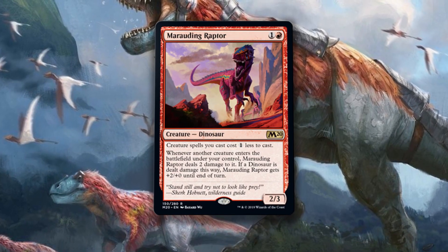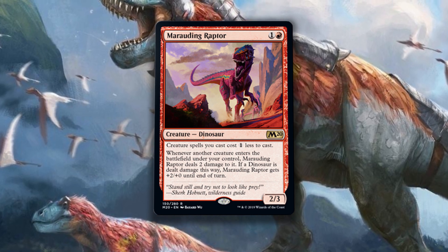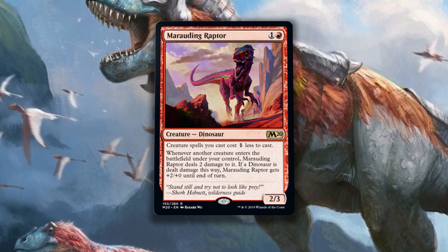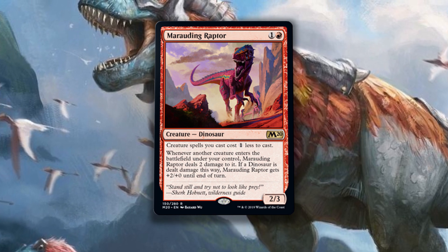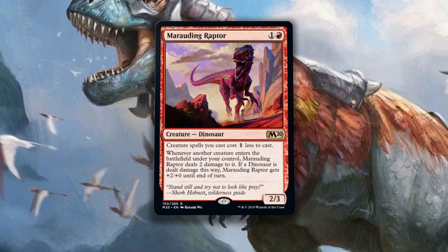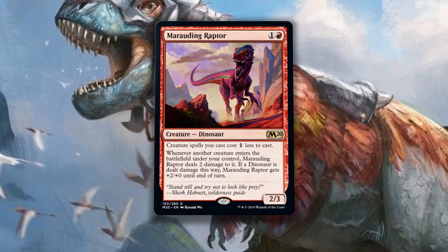Marauding Raptor is two mana for a 2/3 dinosaur. Creature spells you cast cost one less. Whenever another creature enters the battlefield under your control, the raptor deals two damage to it — if a dinosaur is dealt damage this way, the raptor gets plus 2/plus 0 until end of turn. Marauding Raptor is a great addition to the tier-two dinosaur decks in the format, triggering enrage more consistently and providing sweet blanket cost reduction. Dinosaurs don't have much longer in standard, so if they're going to make waves, Marauding Raptor might just be the last needed puzzle piece.